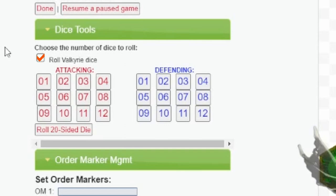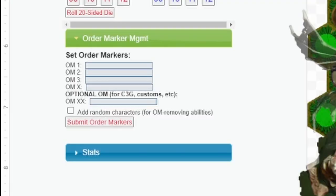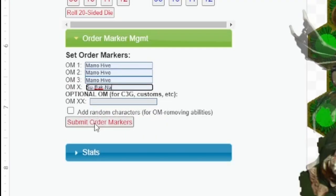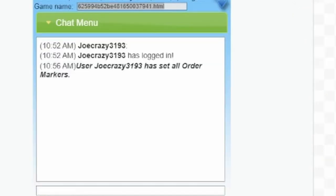Checking the Valkyrie dice box will change all the attack and defense dice to Valkyrie dice rolls. Each box number represents the amount of dice you're rolling for that attack or defense. The order marker management section is for your order markers. By filling in these slots, you're essentially placing your HeroScape card order markers for the 1, 2, 3, and X positions. This will set up all your order markers for the round. Once you and your opponent have filled this out, hit Submit — this will notify the chat menu. Then click the initiative button to reveal your order markers and roll for initiative. This d20 roll is done automatically, and once you know who won initiative, you and your opponent can start taking turns and begin the game.